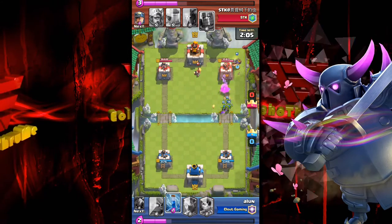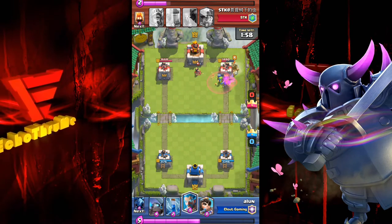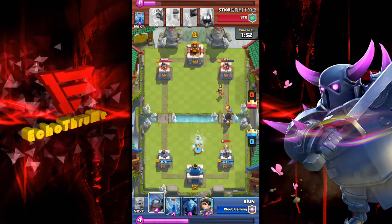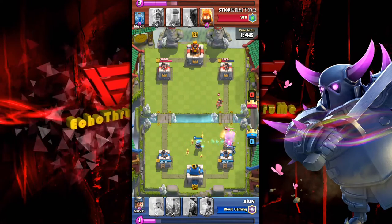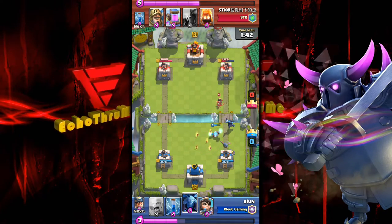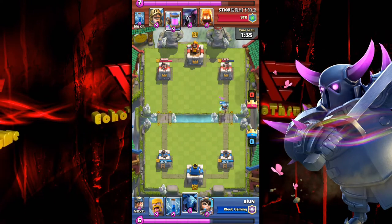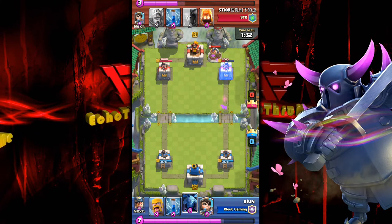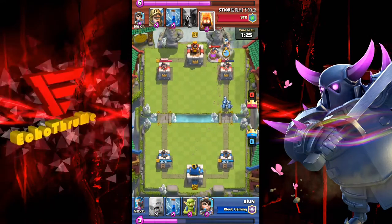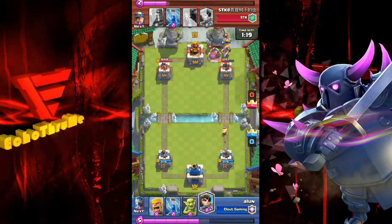Here comes the push — up the right-hand lane with the miner and some gobs behind trying to take out hit points. Look at those gobs working on that tower — love when low-elixir-cost troops do some work. The miner is in the tower along with the mini-PEKKA defending. The ice wizard gets one little freeze on that right-hand tower. Minions played, miner as well — minions taken out by fire spirits but the miner comes close to taking out the elixir collector.